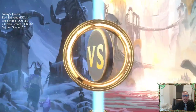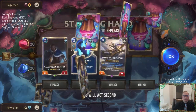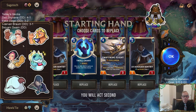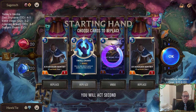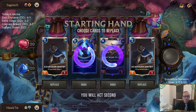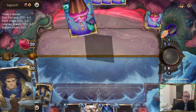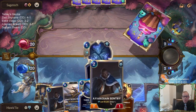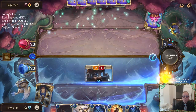Back to Karma Ezreal — this is going to be another tough test. The gatekeeper to Diamond. I guess we're going to mulligan this thing and keep our Sentries. Sentries are good units we can play early that will replace themselves when they die. Not sure I love having three Sentries though.